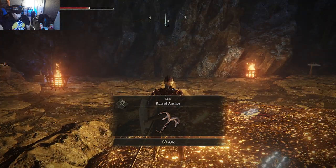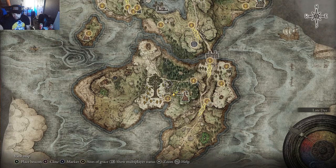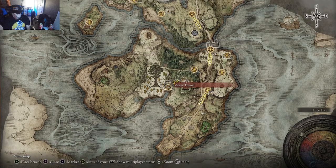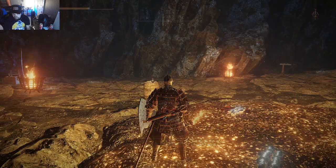If you guys want the Rusted Anchor, it's going to be in Moro Tunnel — you're going to fight the last boss in Moro Tunnel. Just come down all the way over here and go down this path and you'll find it.